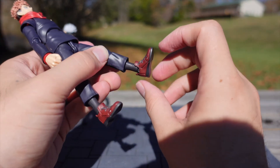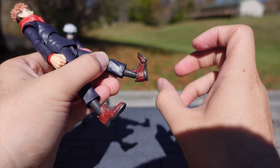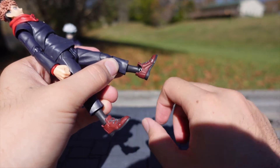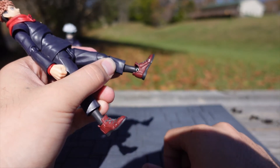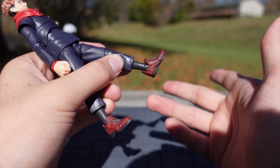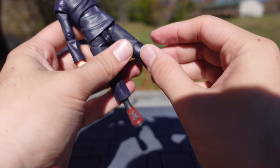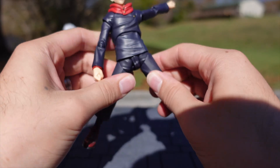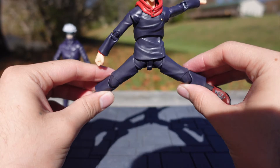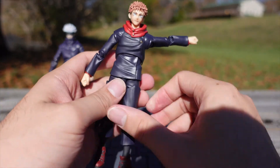For his feet, they can rotate, extend, and come up — there's a toe pivot. What Tamashi Nations is doing now is putting in metal pins, which probably helps with stability for posing and prevents the joints from deteriorating. For a split, the jacket is hindering that movement a bit. Really great figure overall.